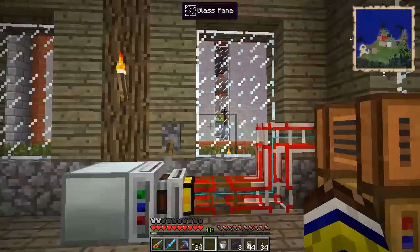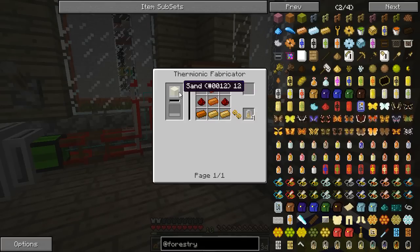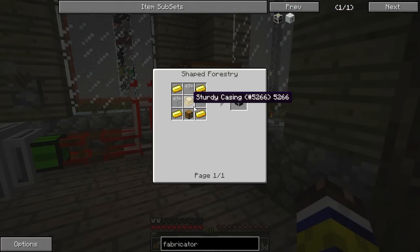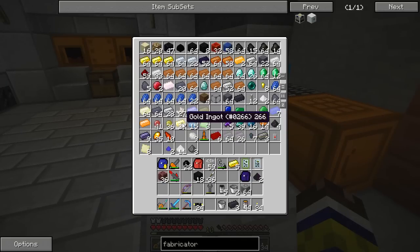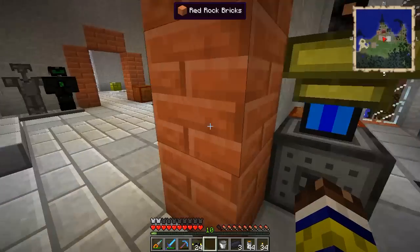Alright, we got the soldering iron done. But in order to make these electron tubes you need the thermionic fabricator. This thing uses Minecraft joules to melt glass, and then you have a shape and it makes the electron tubes by melting glass around it. If you want to operate it reliably you need constant power, because it cools down again. The recipe for the fabricator needs a sturdy casing, a bit of gold, and glass in a chest — easy enough. And then we can also get the ingredients for the circuit board: about 7 gold, 6 redstone, 8 sturdy casings, and a chest.